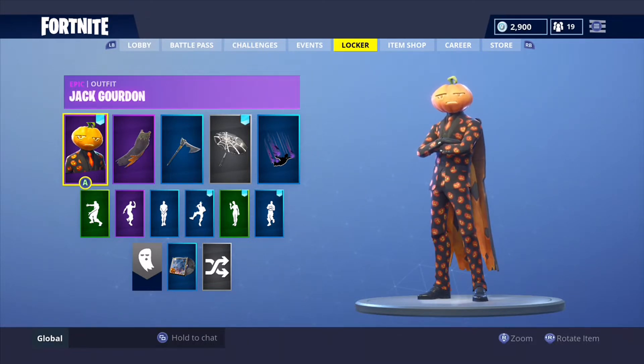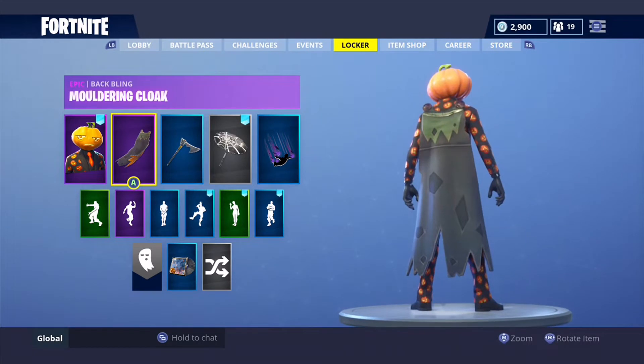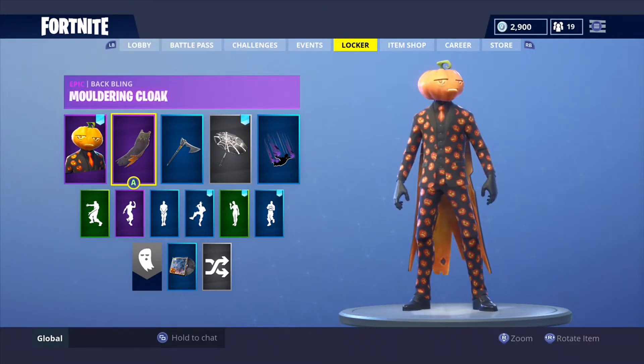On the first episode of it we have Jack Gordon, one of my top 10 favorite skins in the game. We have the Moldering Cloak, it's from the Pumpkin Patch set — it's basically the Frozen Shroud. The only difference is the inside of the cape is orange, which really highlights his pumpkin head and the little pumpkins in the suit.